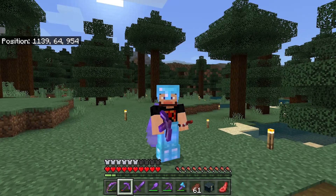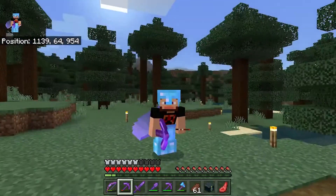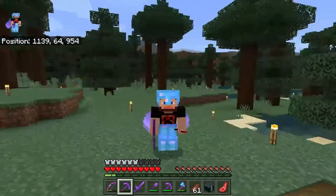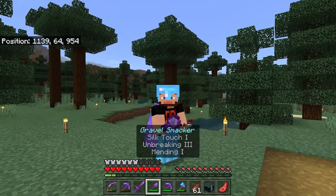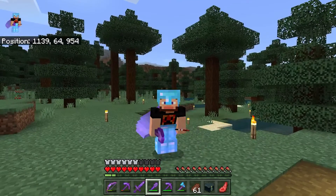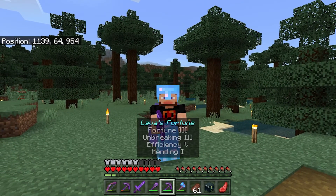After a little bit of fishing and item collection — just a little bit — and combining of tools and netherite and good stuff like that, we now have Spider's Bane, the epic netherite shiny purple sword. We have the Gravel Smacker — we got silk touch, unbreaking and mending on that. And we also have Lava's Fortune.